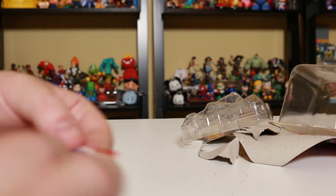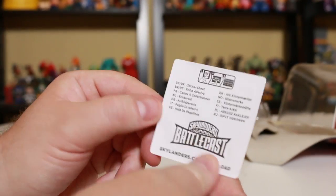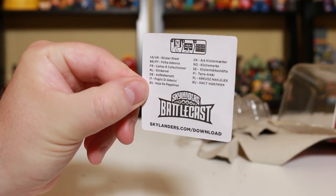Take a look at the sticker card here with the stats on there and a little graphic. Shark Tank — spin that around — we got the Battlecast info on the back there.